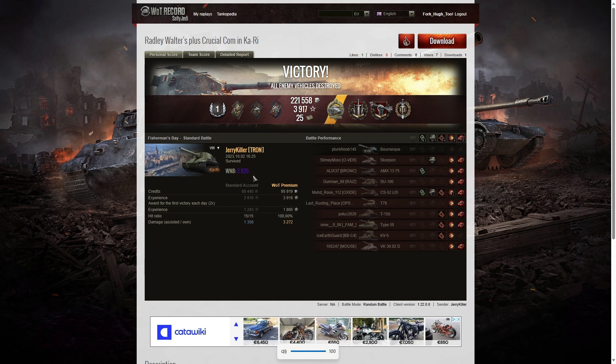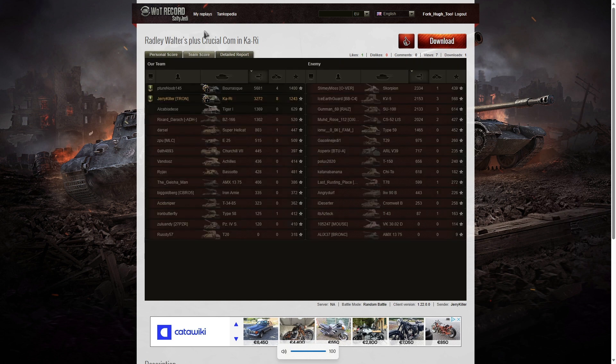He's winning the game at 3,820, which is Super Unicorn standard, but it's just a pity he missed out on an ace tanker. Let's have a look at the team scores. You can see who actually ended up with the high caliber — the Brask managed to get a Brothers in Arms, crucial contribution, high caliber, confederate, and tank sniper in that game.